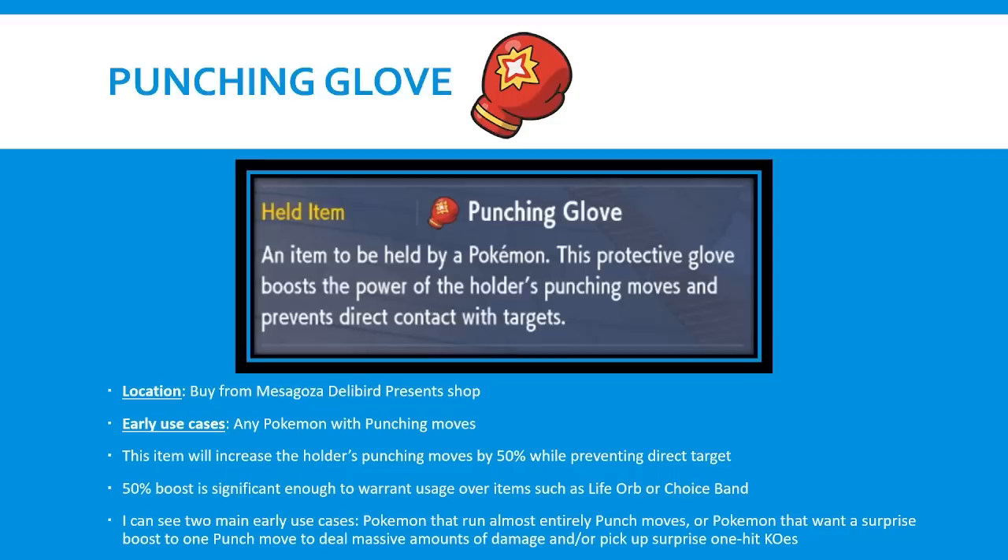You can run Punching Glove on Pokemon that run entirely or almost entirely punch moves, which just boosts your damage output significantly with no real drawback. Life Orb has recoil and deals less damage relative to Punching Glove on punch moves, and Choice Band locks you into a move. For Pokemon that run a mix of Ice Punch, Fire Punch, Thunder Punch - often Fighting-type Pokemon - this item has a ton of value. You can also use it on Pokemon that have punch moves as a surprise boost to deal massive damage or pick up unexpected one-hit knockouts. I don't expect this to be super common, but whatever punch-move Pokemon exists in the format, you'll certainly want to consider this as an offensive option.